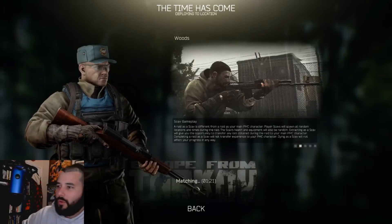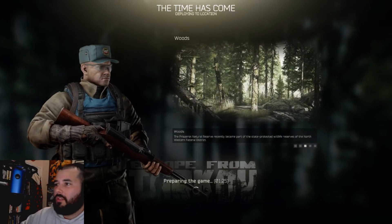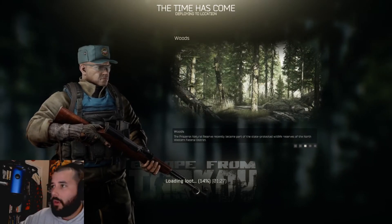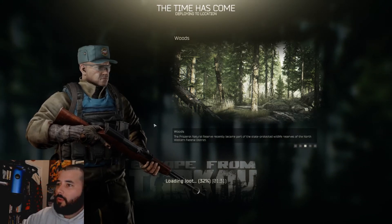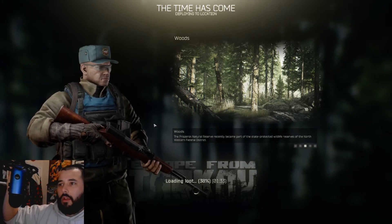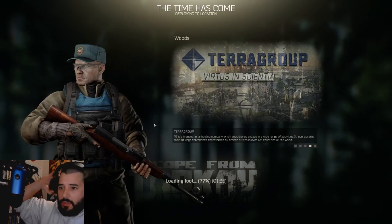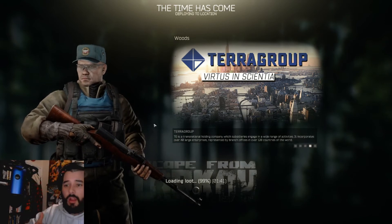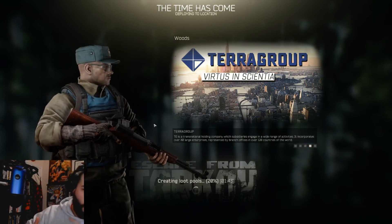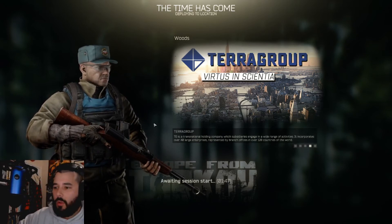Hey everyone, welcome to another episode of Cabin Cabbage Does EFT. This is your host Famous Nerd on Cabin Cabbage's account. I'm jumping into a scav run here on Woods, see if we get a couple kills, see if we can get some loot. Looks like we got an SKS, body armor, a vest, and a backpack — we are laughing, doesn't get much better than that. That is a good load in.